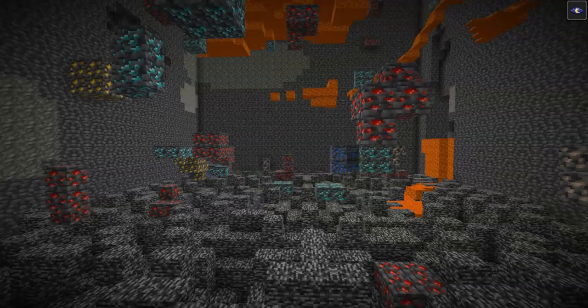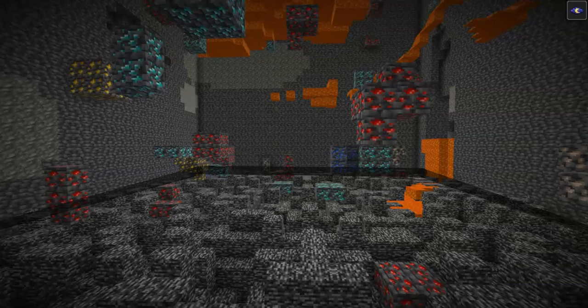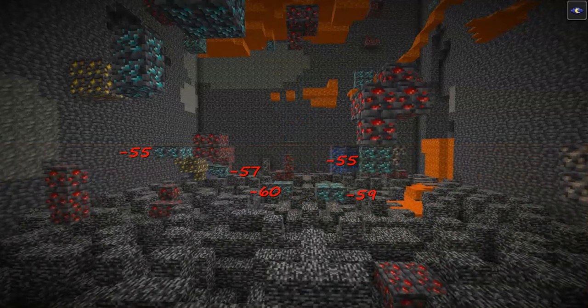It has to do with diamond generation. Although it is true that mathematically, diamond ore generation is most likely down near the bottom of the world, there are a couple of factors that work against this and lower rates in these areas. The first is bedrock. At minus 64, bedrock generates a full, unbreakable layer, but it also generates scattered through the few levels above it. Additionally, lava covers all open air pockets at minus 55 and below. Taken together, this means that finding diamonds at these lowest 10 levels can actually be difficult.